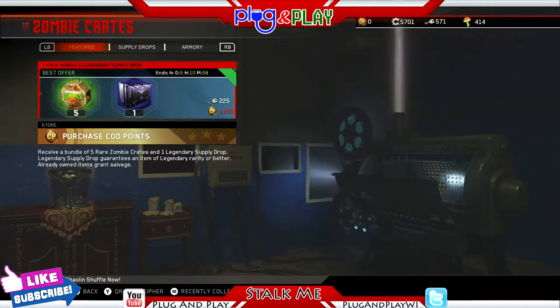What's up everybody, plug-and-play coming at you one more time. Five-pack bundle and legendary supply drops are now available. The zombie crates — I used to go over to the multiplayer side quartermaster to grab these, but now that we can get more on the zombie side, which is the side I prefer to play on because I'm a huge zombies fan, I'd rather get them over here. It's nice to see these deals roll over to the zombie side of Infinite Warfare.